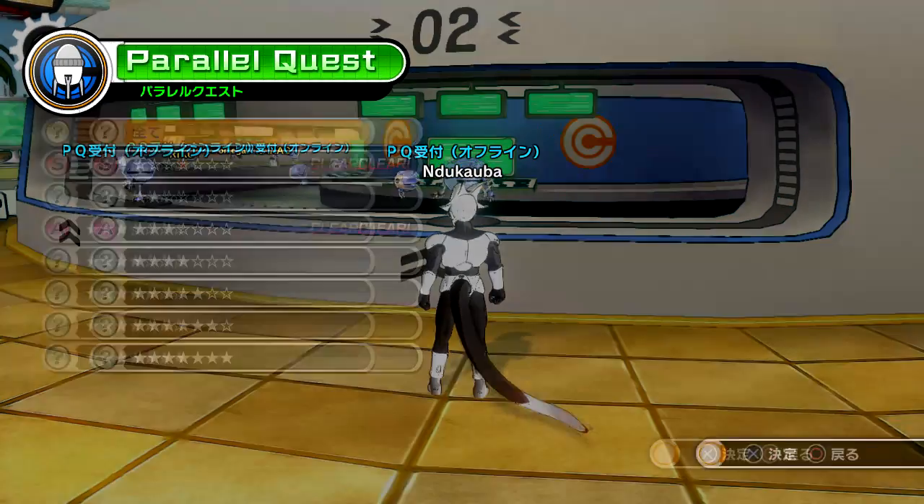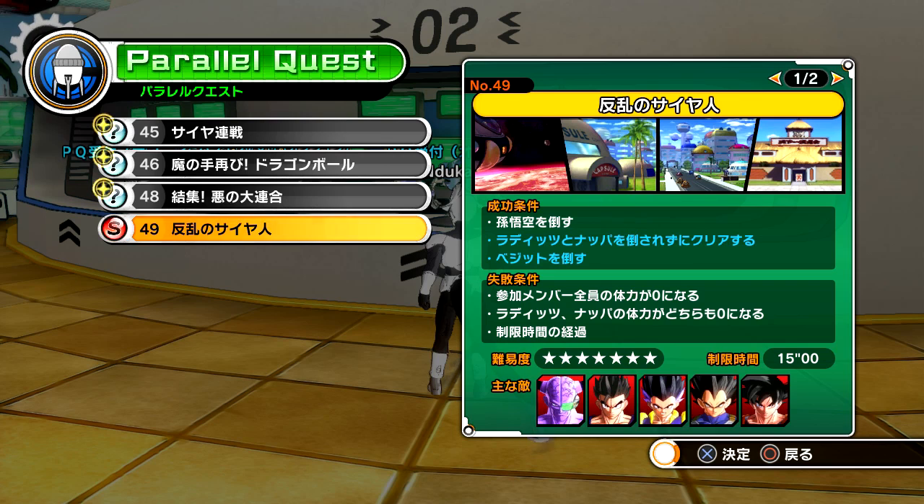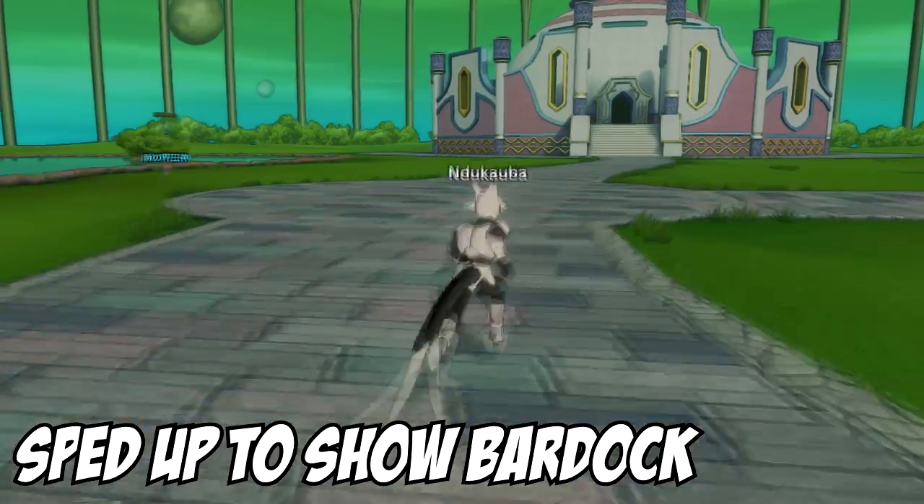Finally, to get the fifth and final shard, you have to beat Parallel Quest number 49 with an S or Z rank. If you do that, you'll get that final shard you've been striving for.